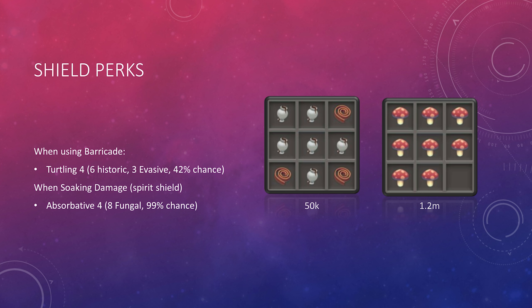Last but not least, let's talk about shield perks. If you're planning on using the Barricade ability, you'll want Turtling 4 — it increases the duration and cooldown of Barricade and is extremely useful, obtainable inexpensively with 6 Historic components and 3 Evasive components. If you're planning on soaking damage while camping something like a Spirit Shield, you'll want the Absorber 4 perk, which you'll get 99% of the time with 8 Fungal components.